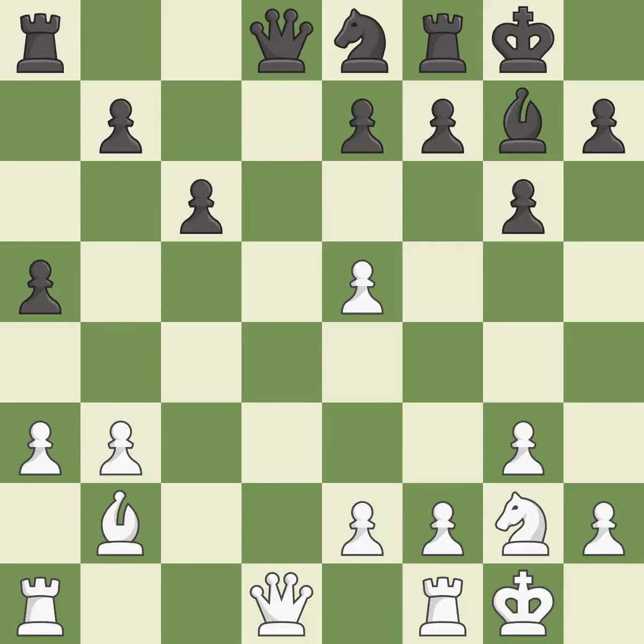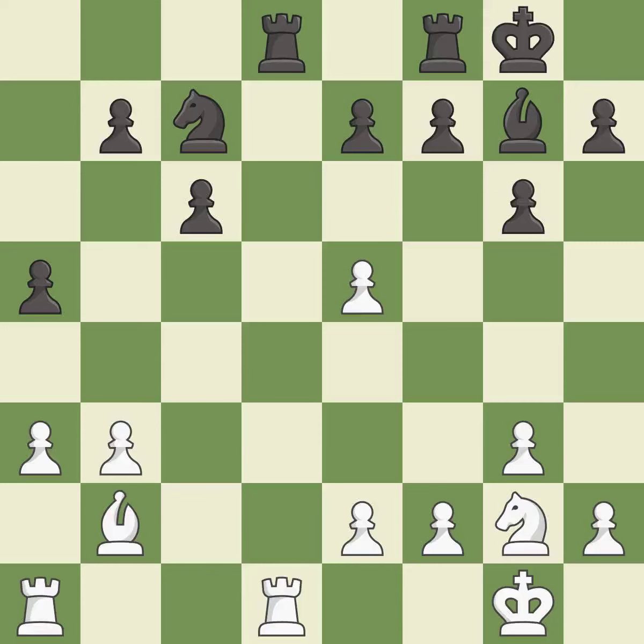This ignores an opportunity to develop a queen off its starting square — it is an inaccuracy. This maintains the balance in material with a good trade — it is best. Recaptures. This threatens to fork pieces — it is best. This misses an opportunity to centralize a knight so it controls more squares — it is an inaccuracy. This defends a rook that was under attack and had no defenders. This is the only good move — it is a great move.